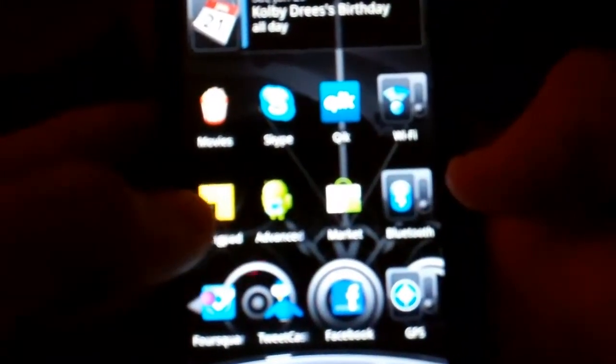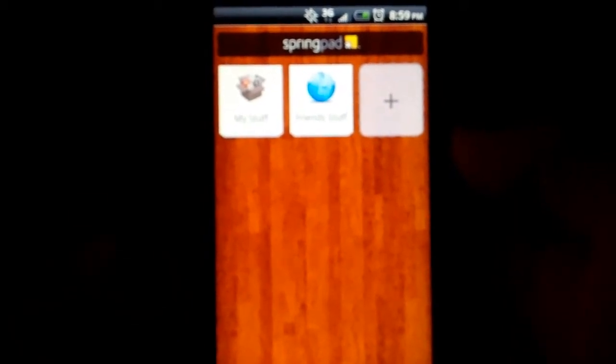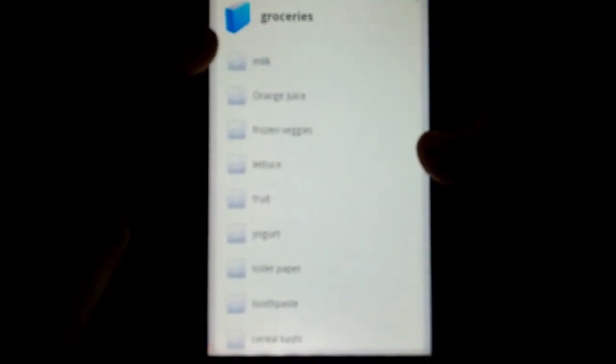On to the next one — this one's not a game. It's called Spring Pad, and basically you just jot down notes. If you're thinking of something and you don't want to forget it, you can just use this application. It's also good for grocery lists — anything you need to go to the store for. Like here, I have groceries, and it has little check mark boxes right next to everything that you put in, so as you get it, you just click it and it's checked off. You can delete and add whatever items you need.